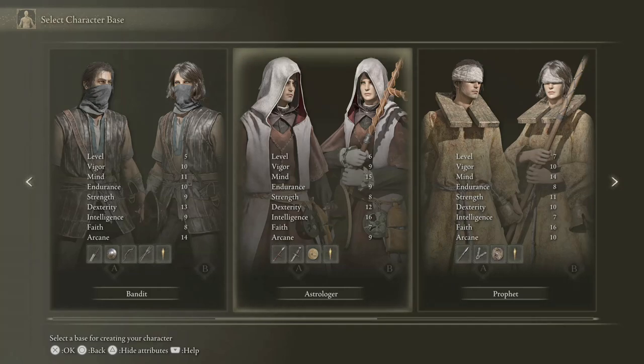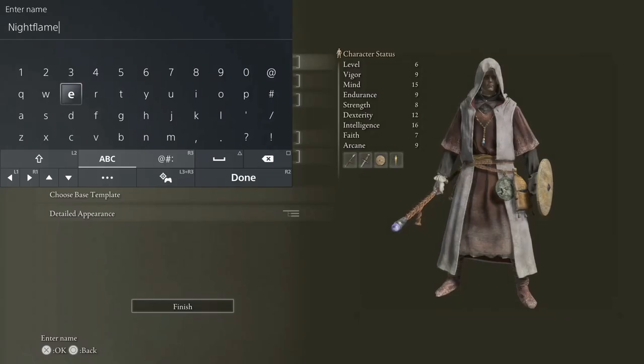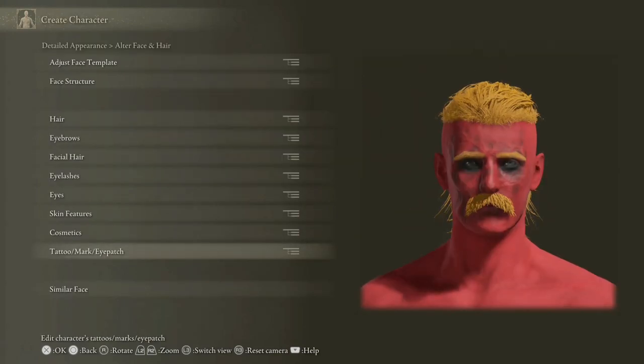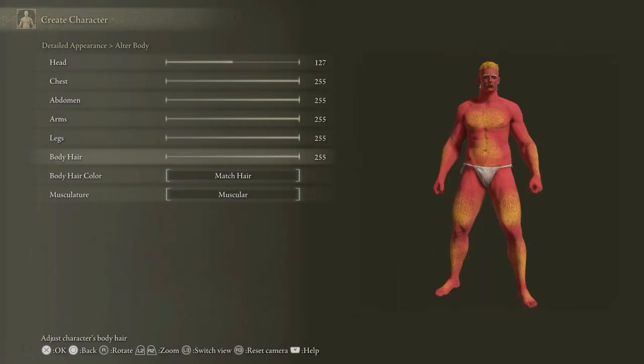Sup guys, it's Crudfrog here. Today showing you how to get the Sword of Night and Flame right away. First things first, we're gonna start as an astrologer. I'm gonna name my guy Night Flame because it kind of sounds like a superhero name, and the sword is called the Sword of Night and Flame and we're gonna be wielding it. So we're gonna be Night Flame.